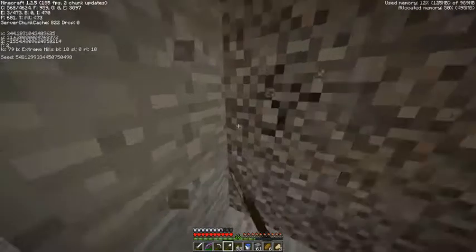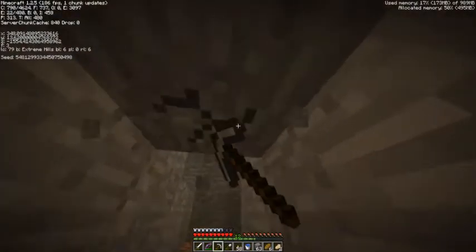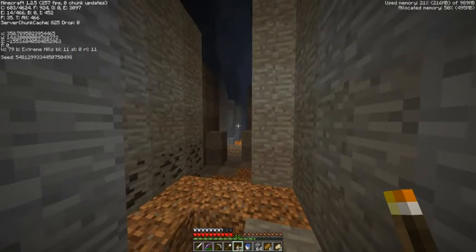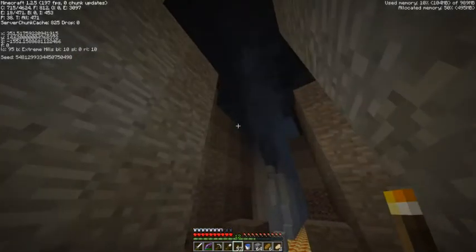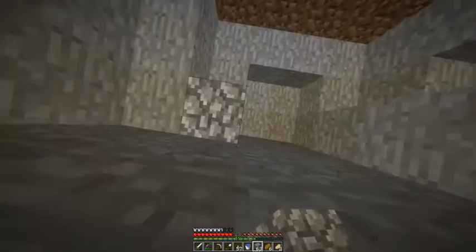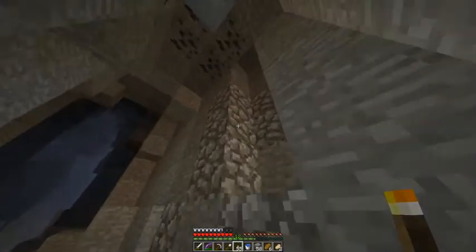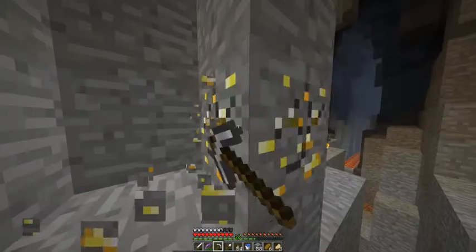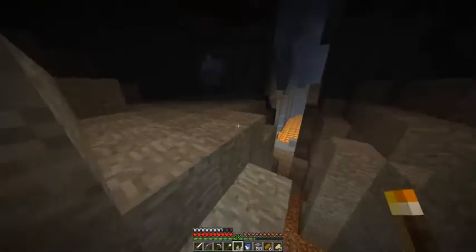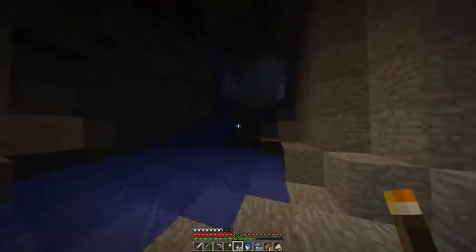Going from here actually. And there it is - a huge ravine at a y-axis of 14.6. I keep forgetting to close my inventory - if that annoys you guys, just say it in the comments and I'll stop it, I've got a bad habit of just leaving it open non-stop. But a huge underground ravine - this should yield quite a lot of resources, and hopefully diamonds actually. I'll only pick up the good resources first and won't bother with coal. Far out, this is big.